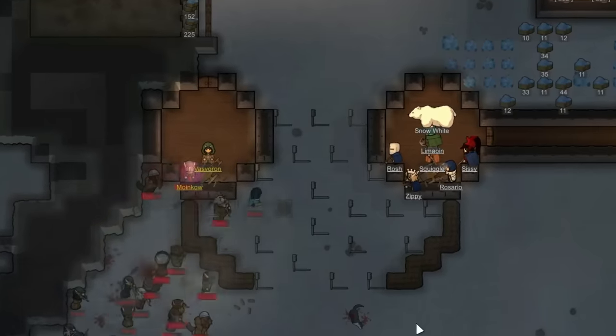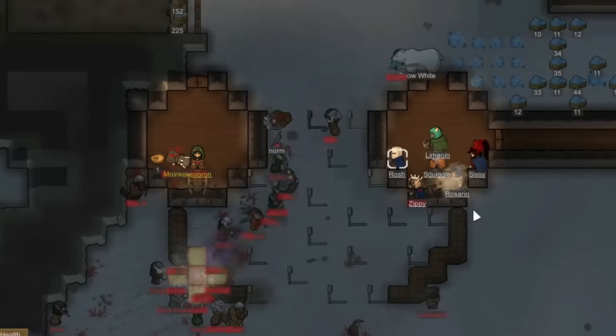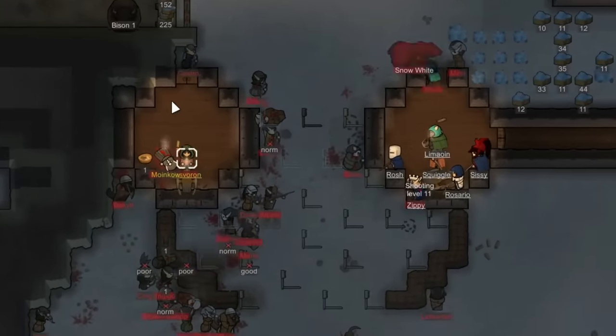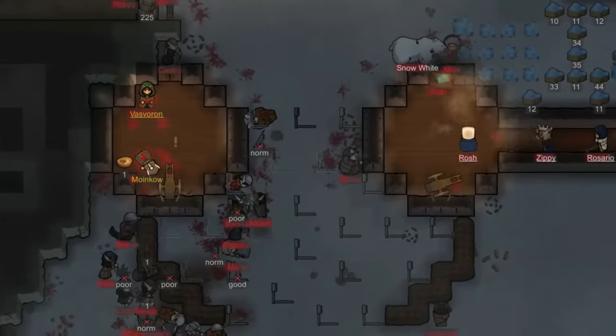The keep is very much lacking in manpower, but we will defend our home nonetheless. Our defenses were quickly becoming overwhelmed as they broke through our traps and through our doors of the tower — we would need to make a retreat.